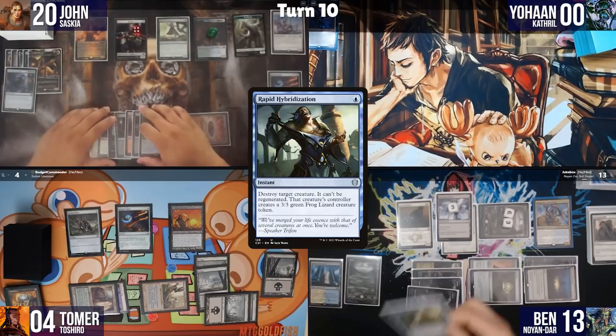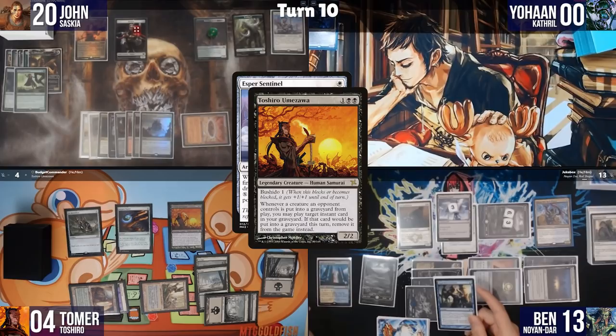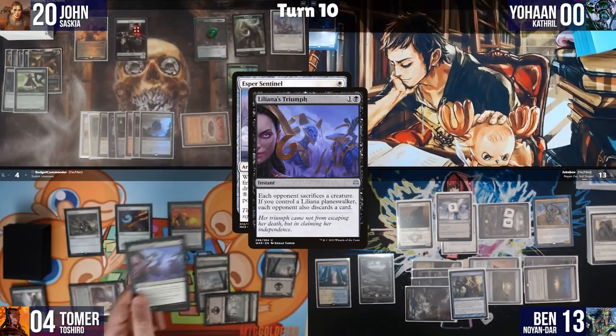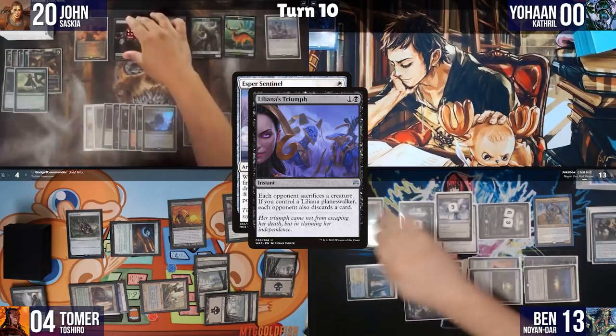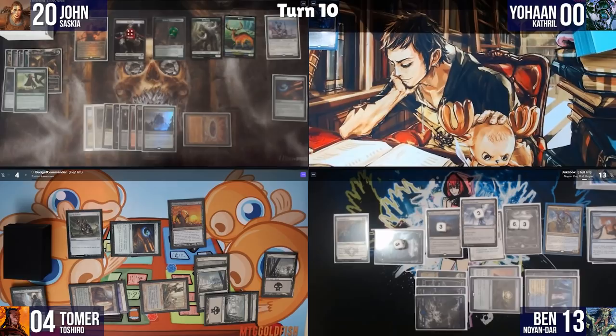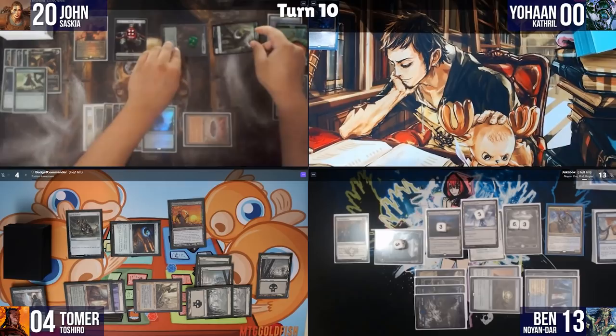I play Thespian Stage, crack Mind Stone to draw, activate Cabal Coffers for 8, recast Toshiro for 4, cast Arcane Signet for 2, and use Thespian Stage to copy Cabal Coffers. John plays Esper Sentinel — Ben responds with Rapid Hybridization targeting Wild Beastmaster, triggering Noyan Dar and Toshiro. I animate my Plains and use Toshiro's ability to cast Liliana's Triumph from graveyard, but Ben counters it with Unwind, also triggering Noyan Dar. I enter combat, swinging wide at Ben.